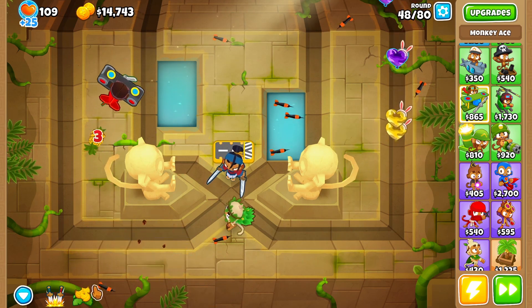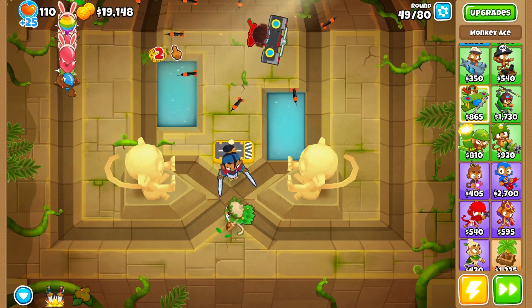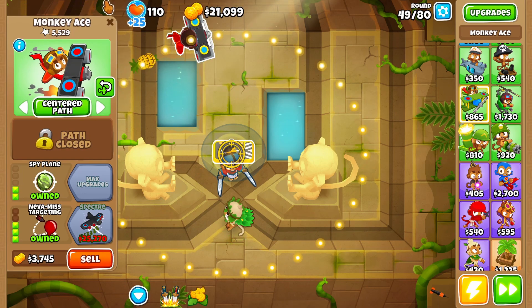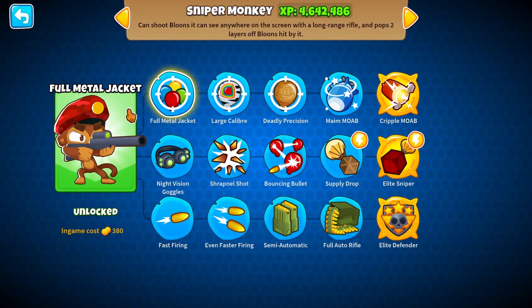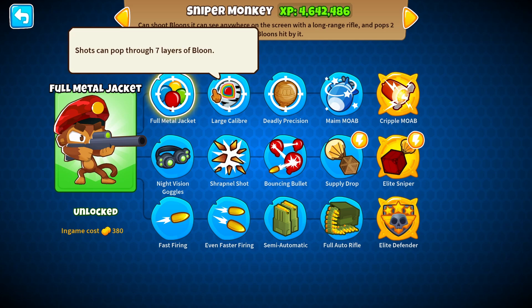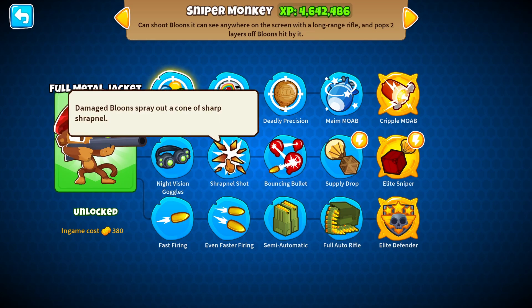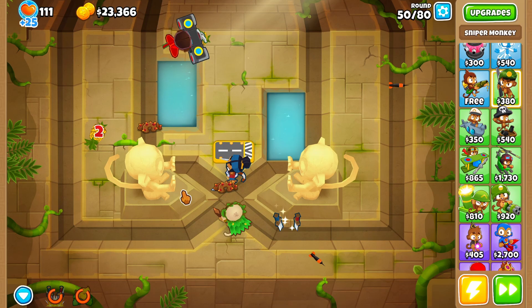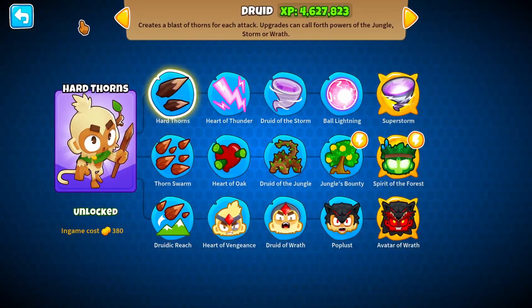You can't even see the balloons on screen — that's the power of Druid. Combined with a Sniper Monkey, you don't even have to use the Monkey Ace at all. Just get a Sniper Monkey with Full Metal Jacket and Large Caliper — that's 2-0-5 — either paired with a support tower with a camo detection thing, or go for Night Vision and Sharp Shots: 0-2-5. Anything is good. I got Jungle Bounty.